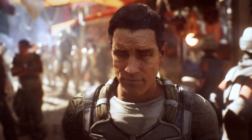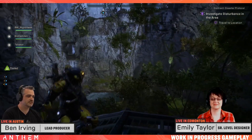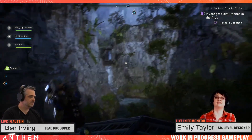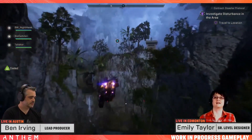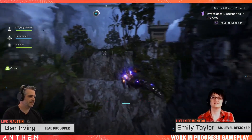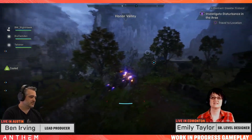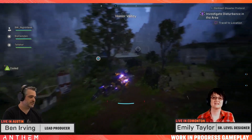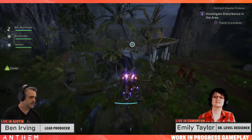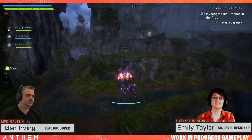First up, this week saw the return of Bioware's Anthem livestreams — the first of 2019. Ben Irving and Emily Taylor walked us through one of the endgame activities, Legendary Contracts, with a full squad of max-level javelins, showing the full three-part mission from start to finish, revealing several new missions, a long fight with lesser Ash Titans, and the loot Ben Irving earned. Worth a watch if you want a better idea of the type of gameplay you can expect as you start the endgame. For a full breakdown on everything we learned in that livestream, you can check out my other Anthem update all about it.